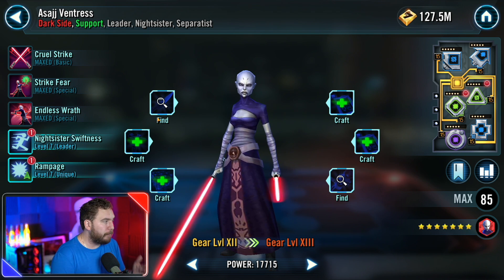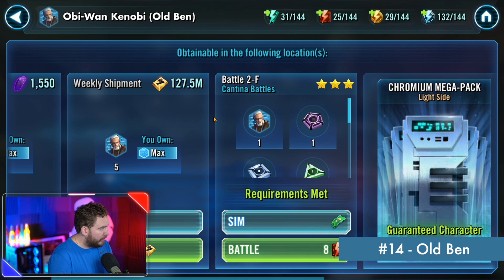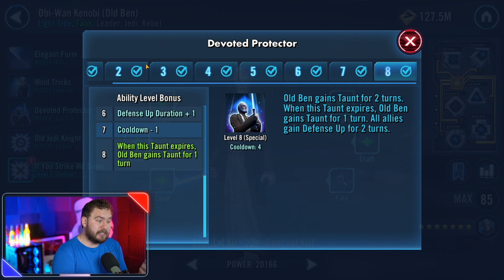Old Ben is very easily accessible in the cantina nodes — you can get him at battle 2F. He can shut down a lot of beginner random teams that don't have good cleansing abilities yet. Being able to remove turn meter and apply ability block is huge. He taunts, and it's one of the longer taunts in this game — a two-turn taunt.